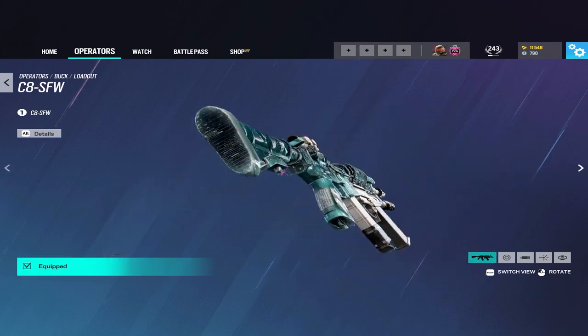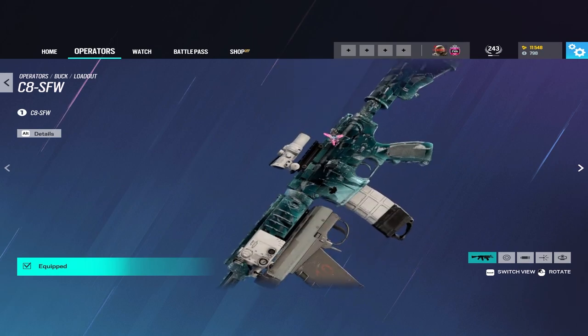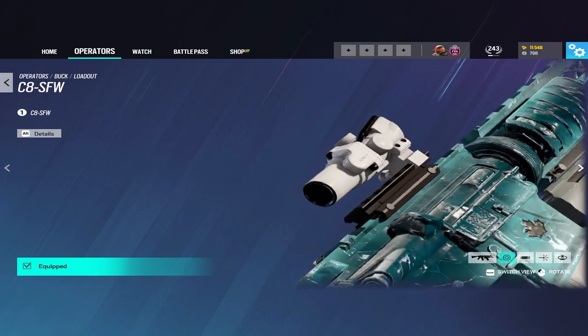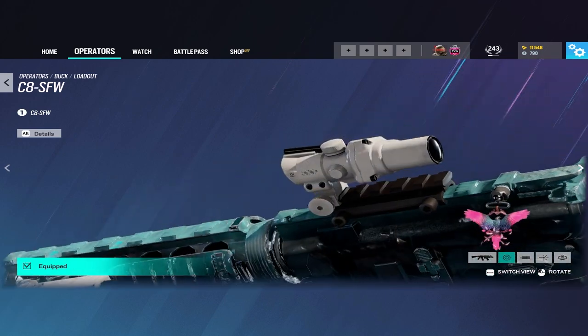Out of these two options, the AR is definitely the best. It has good damage, ammo count, fire rate, and medium to low recoil. One of the best things about this gun is that it comes with the option of a 1.5x scope, which is widely considered to be the best scope in the entire game.